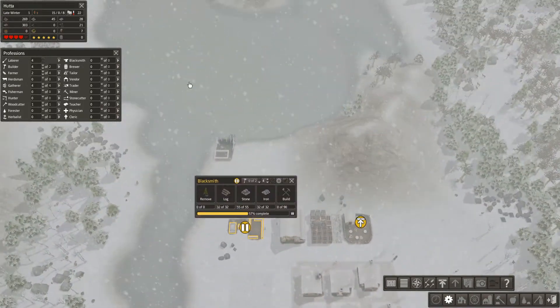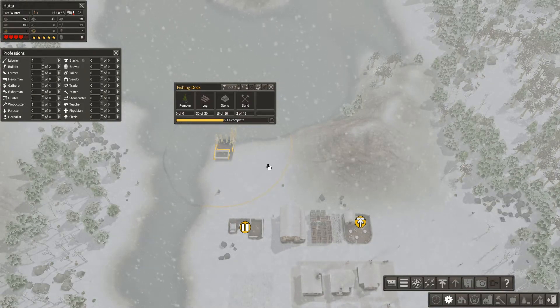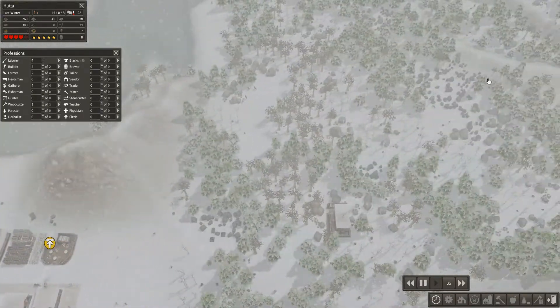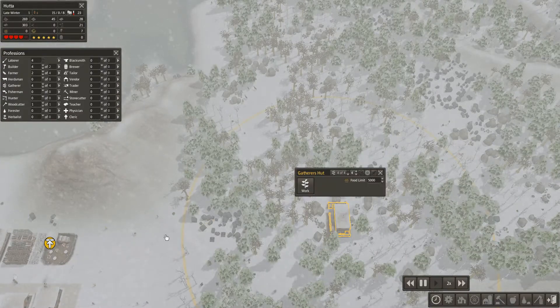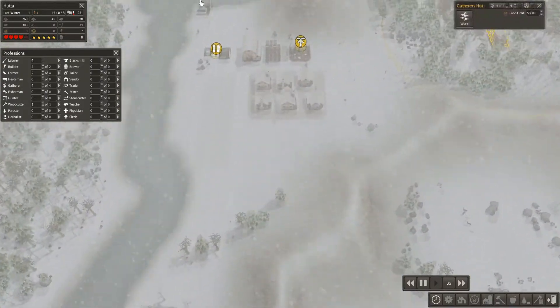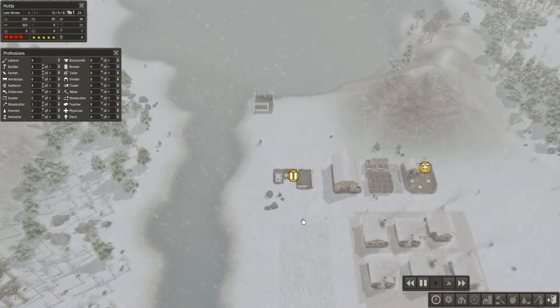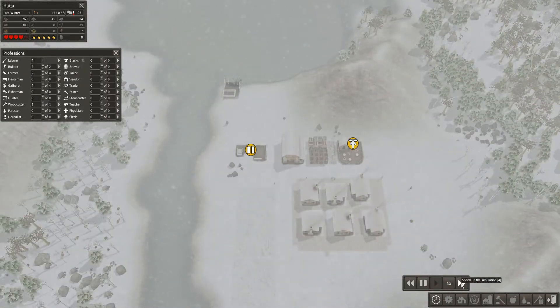This is paused because we won't get this up and running — we've got two builders on it so far. We've got four people at the gathering hut, so that'll bring in some food. We are desperately low on food, let's speed things up.